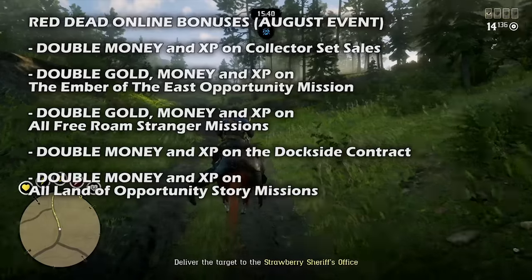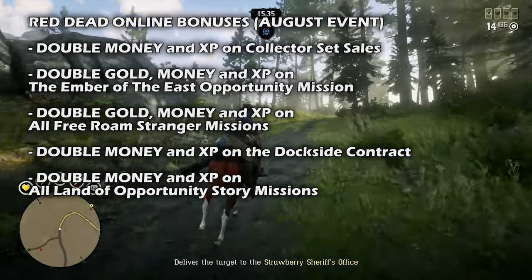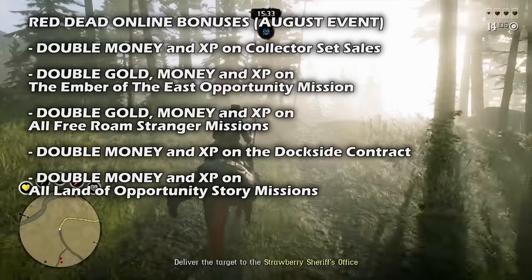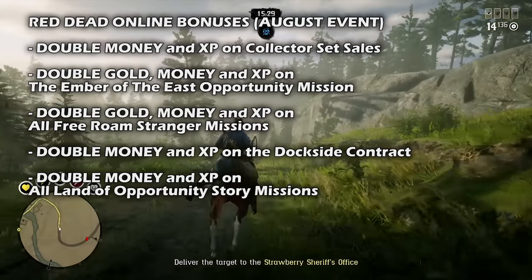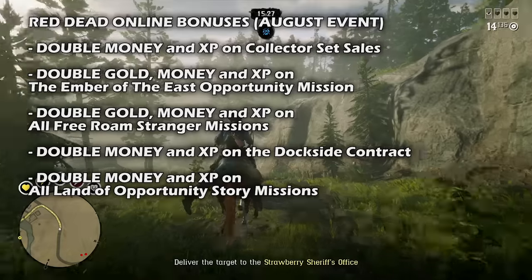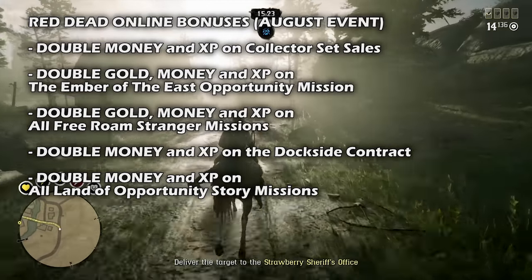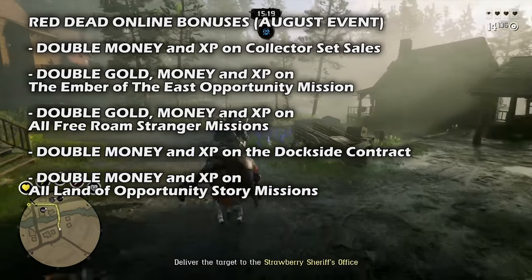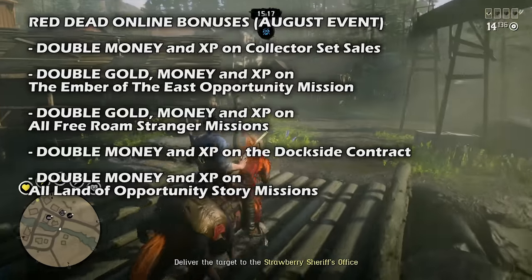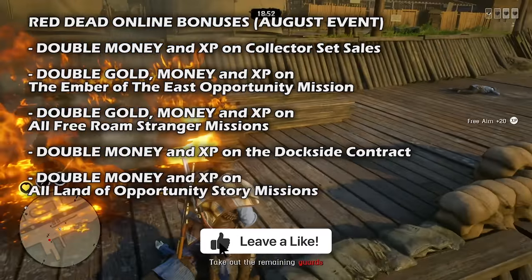Moving into the bonuses for this month, we have Double Money and XP on all Collector Set sales. Returning complete sets to Madame Nazar will pay out double the usual Red Dead Online money and XP. We also have Double Gold, Money, and XP on the Ember of the East Opportunity Mission — set your sights on the mining town of Ansberg, pick your approach, and find a way to steal the Ember of the East before the Flawless Ruby brings Senator Ricard fame at the State's Fair. Outlaws will earn double the usual money, gold, and XP for their trouble.